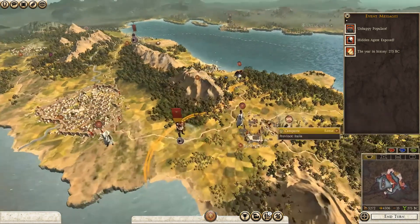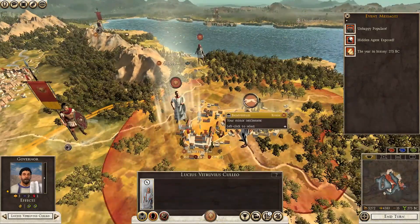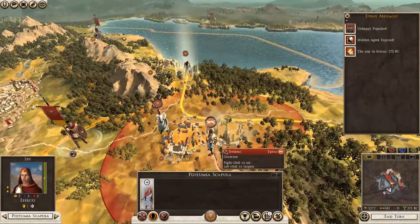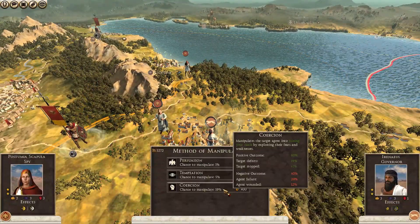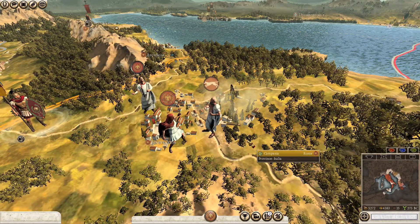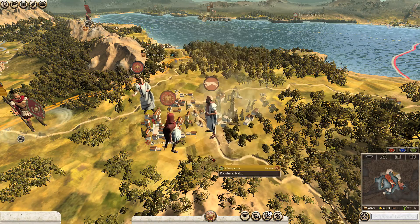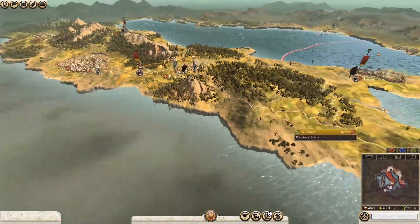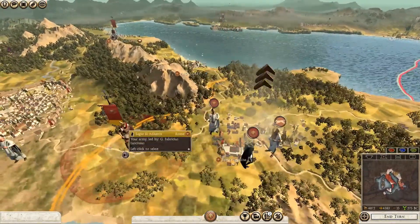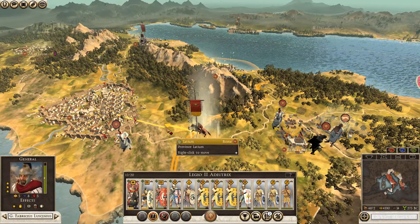First thing we need to do is deploy — 'I shall see to the grain stores' — that now gives us plus 16. The Ephorus agent came down here, so let's see if we can get a coercion on him. 'Come — you want to join the Roman empire?'